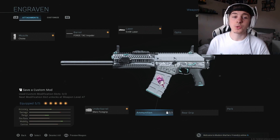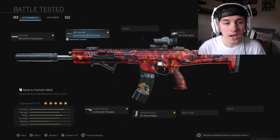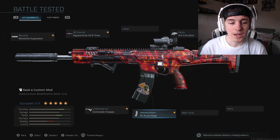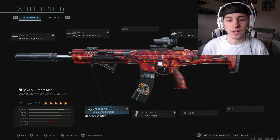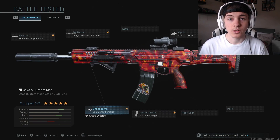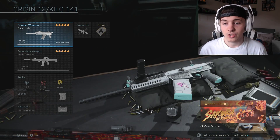You can use whichever primary you do fancy. My favourite is the Kilo with the Monolithic, the Syngard Arms 19.8 inch Prowler Barrel, the VLK 3x Optic, 60 round mags and the Commando 4 grip. I have done a video on this previously, so if you want a more in-depth look at the Kilo, we already have that video on the channel. But this gun is absolutely fantastic — probably one of the best assault rifles in the game, and paired with the Origin, it is just ridiculous.